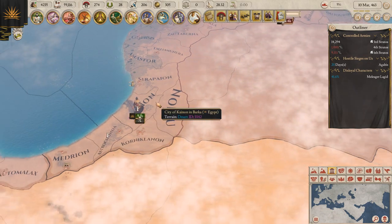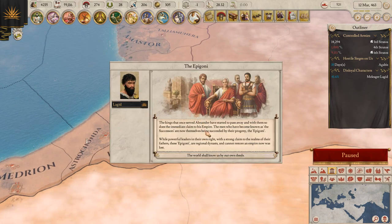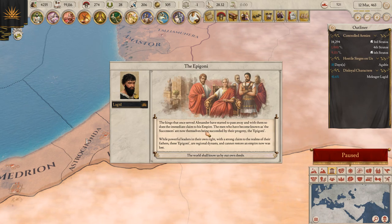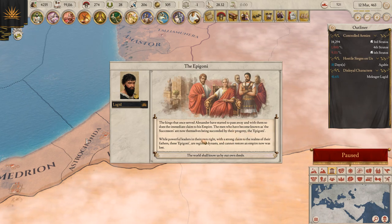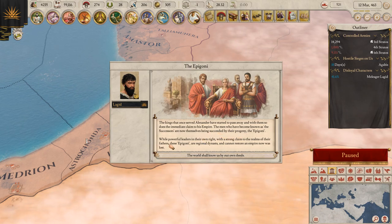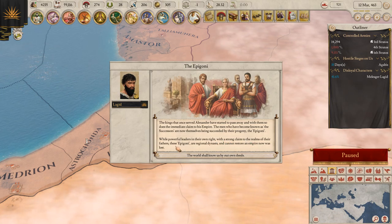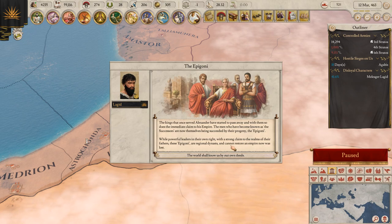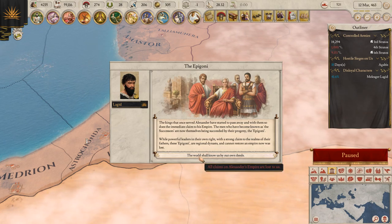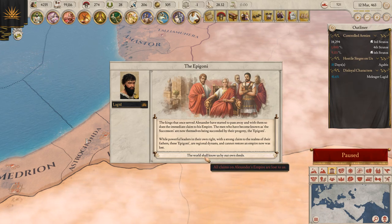I've got up to 14,000 guys, we should be able to do something against them. The Epigeni — the kings that once served Alexander have started to pass away, and with them so does the immediate claim to his empire. The men who have become known as the Successors are now themselves being succeeded by their progeny, the Epigeni. While powerful leaders in their own right, these Epigeni are regional dynasts and cannot restore an empire. All claims on Alexander's empire are lost to us — the world shall know us by our own deeds.